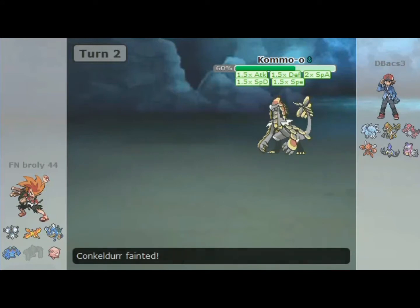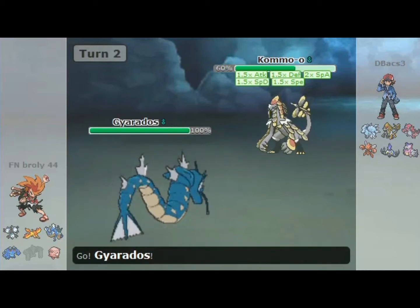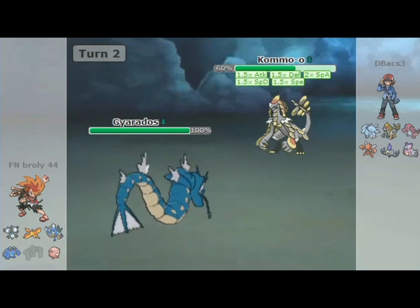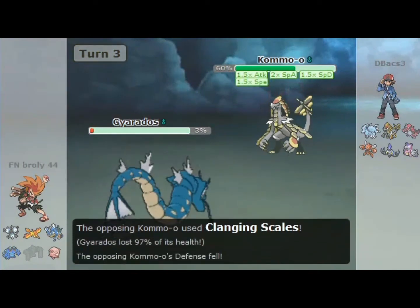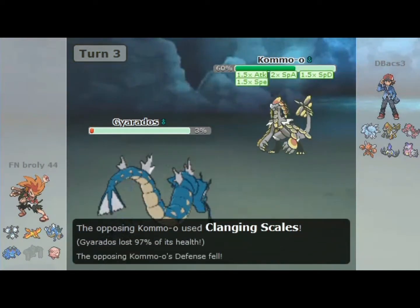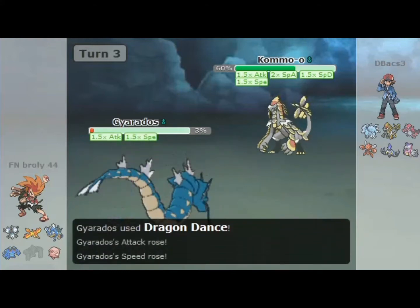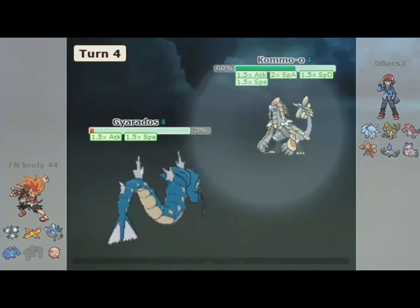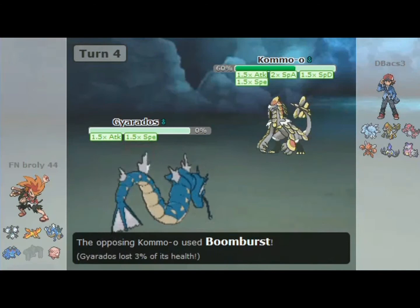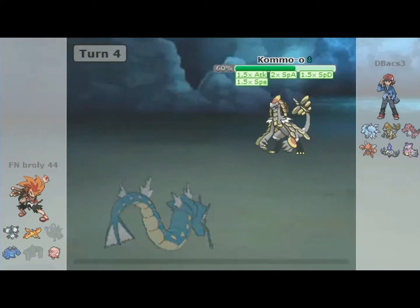I see I should have sent in Chansey because that is a special attack, which means this is a special attacking Camerupt. But I sent in my Gyarados and unfortunately I take all that damage. I try to do something with my Dragon Dance Gyarados, but as you can see there's nothing I can do. I thought I lost this game — I thought it was pretty much GG.